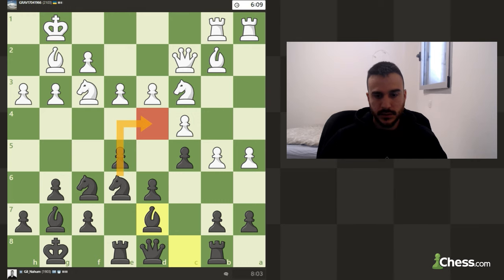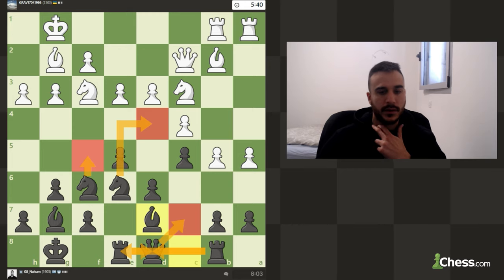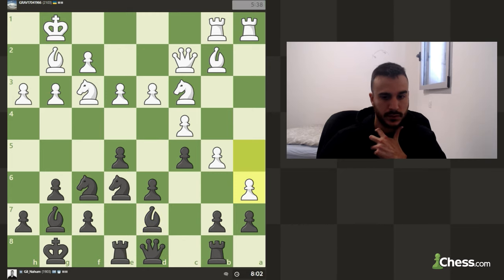This rook is a bit misplaced, so we want to put it on the center. Queen c7 for example — we can immediately put the rook on d8 — we can keep that in mind. We can also try to go for f5. F5 is an important resource in the King's Indian Defense to have some counterattack. But first of all I want to make sure we don't have any weaknesses and we need to handle the pressure on the queenside. Attacking too soon would be a mistake.